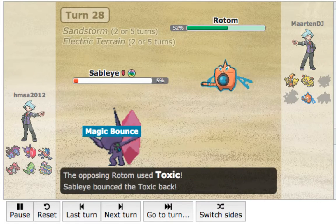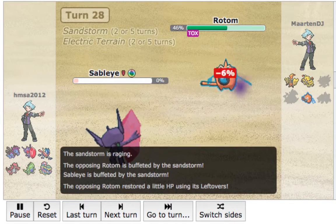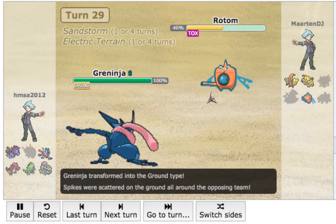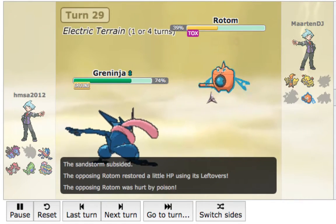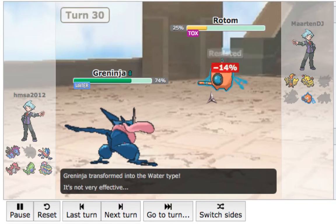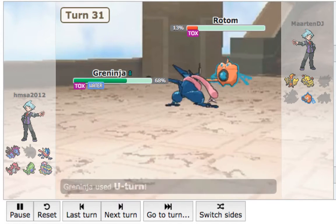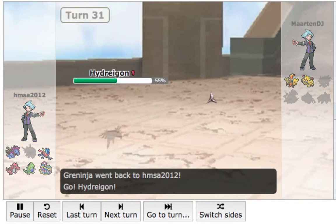I go into my Sableye. He goes for the Toxic, and I bounce that right back to the Rotom. Everything is going so far in my favor. I have Greninja here and I'm going to start hazard stacking because I feel like I need to get these Spikes up to pressure the Tapu Koko and Electivire. I go for the Spike, get my poison on — does absolutely nothing to the Rotom, which is fine with me. I'm able to U-Turn out and get rid of this Rotom, so now Earthquakes and Earth Powers are free to go.